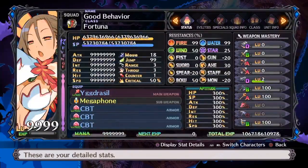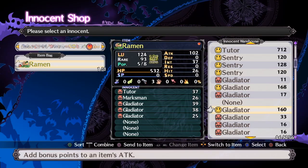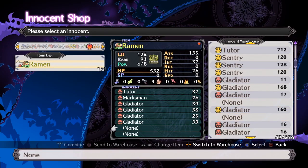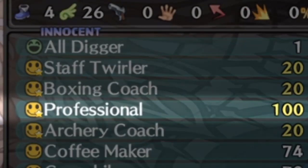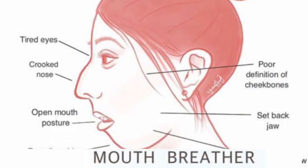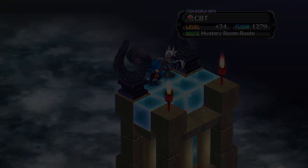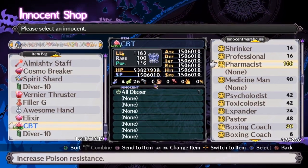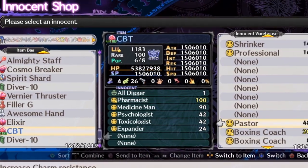For the first real tip, let's talk about innocents. Stat innocents are important early on but not at all later. The most important one to grab is Professionals. Some dumbass mistranslated its description — it actually increases critical damage percent. Also don't worry about cloning it; just put it on your trap later and it'll come naturally. Everything else is really just flair.